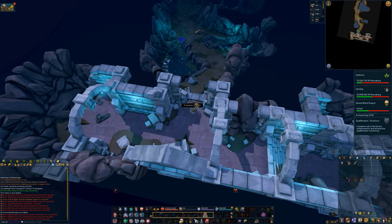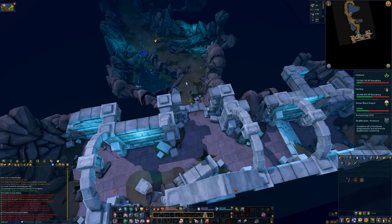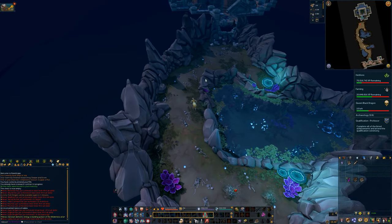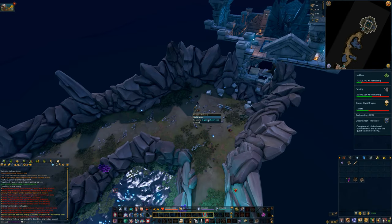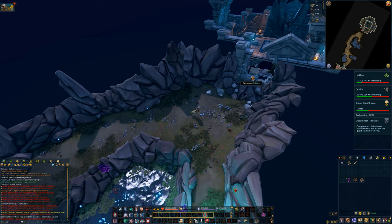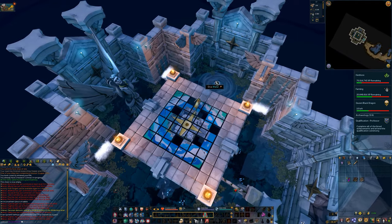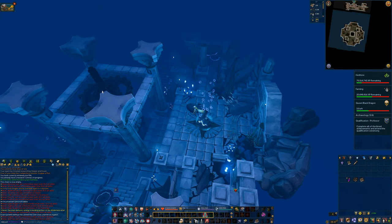Moving on, traverse the cave-in right here and head to the far north. Once here, you can click the Icyon skeletons for the Battle of Optimatio research mission. Once that's done, carry on and use this whirlpool to dive into the water. Once inside, click the lighthouse mechanism to unlock the Like Clockwork research mission.